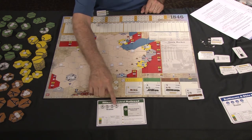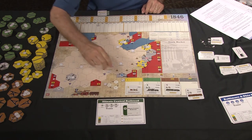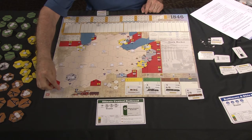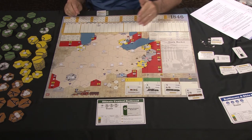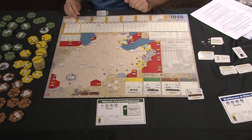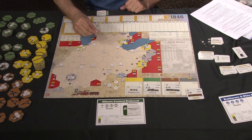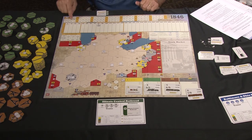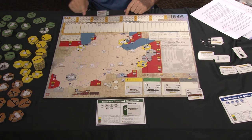You take the number of station markers corresponding to the number of circles on the charter, and there's always a starting location for the Illinois Central Railroad. The starting location is in Cairo, Illinois, and you mark it there. For historical flavor, the state of Illinois felt they would like more influence in this process, so the state of Illinois capitalized a company — the Illinois Central — to serve the state of Illinois; it's not an East Coast Railroad. You also take a token and place it on the income track, which records how much the company is earning. This is useful for players to see how their companies are doing compared to competitors', and to see how their earnings have progressed over time.